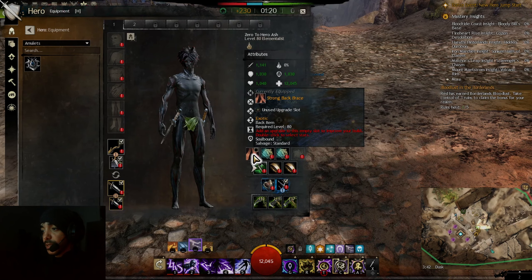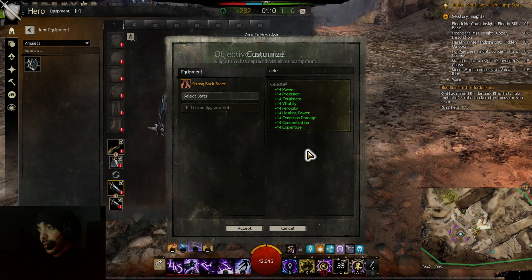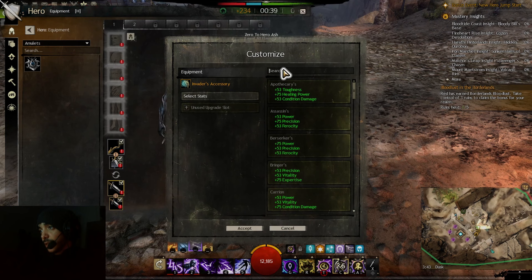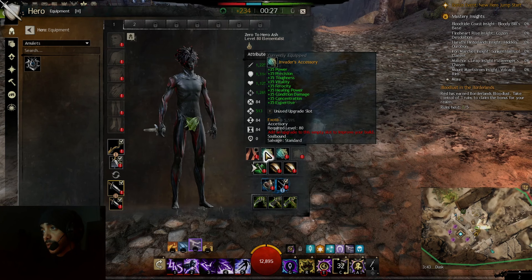For this character I'm going with celestial gear. Celestial gear is the balanced stat set — it has everything equal. I don't want to get stuck with only power damage or condition damage, since as an elementalist it can be kind of weak in open world and not as tanky as a necromancer or reaper. I need healing, vitality, toughness — everything equally. Celestial gear is also really popular in WvW, and most open world builds go celestial.